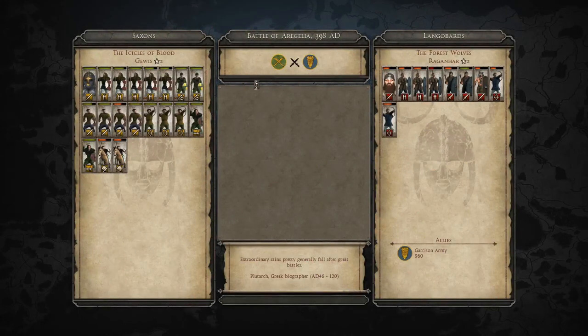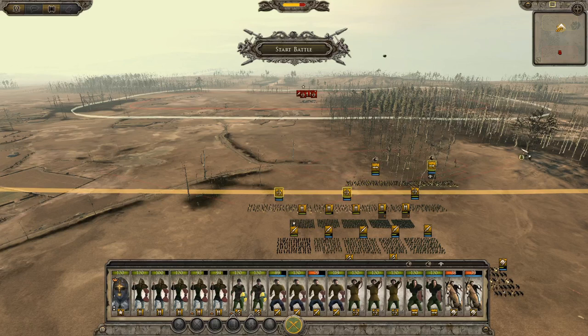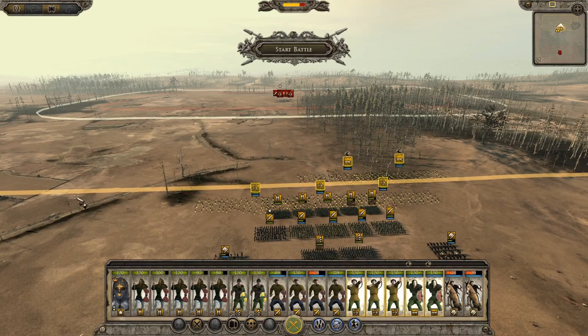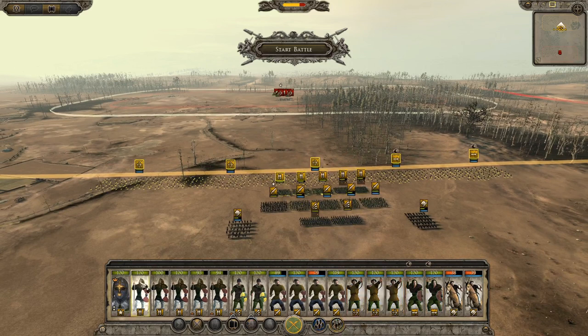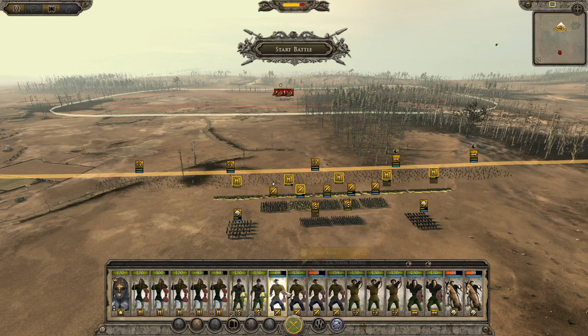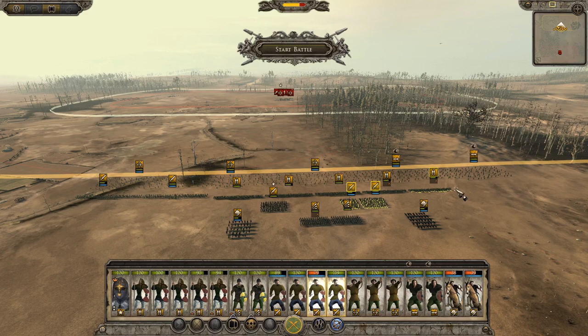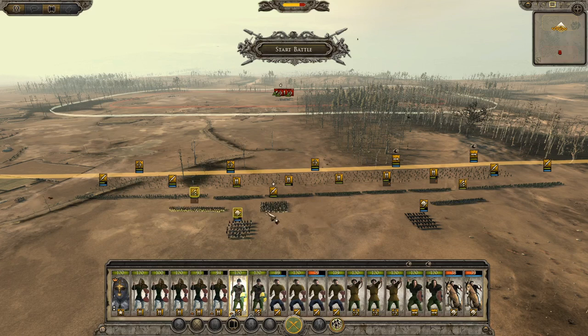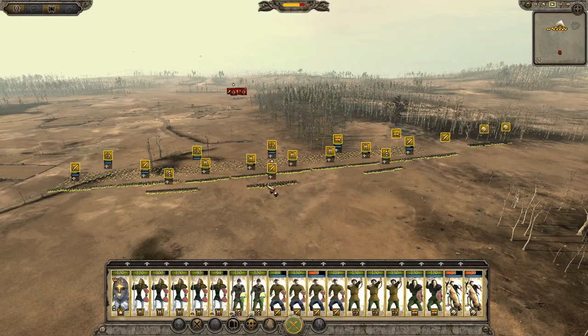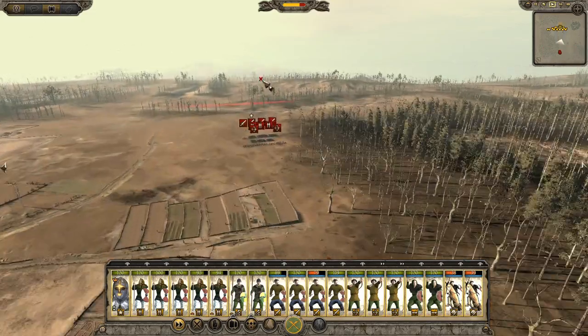Back on the battlefield — this is basically a battle for who controls this region. The plan is skirmishers out front in loose formation, cavalry on the flanks. I'm going with spears in the center this time instead of the flanks, swords on the flanks, supported by pikes. General goes in the middle, cavalry on the right flank. We'll crush this small army first, then deal with the reinforcements when they arrive.